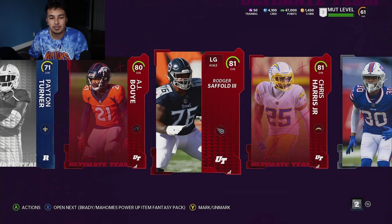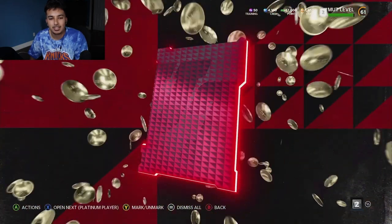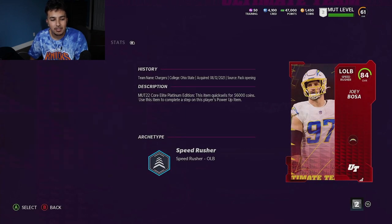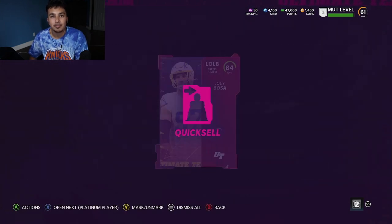In this pack we get three elites, but three 80s and 81 overall - not too bad. And here we go with the Platinum Elite. We opened up those 15 Elite packs. These Platinum players are really where I make my coins. Right here we're starting off with Joey Bosa - I believe that's like 40 to 50K, 56K. If you know me, you know I'm a big Joey Bosa fan. He's won me a lot of money in Madden tournaments.